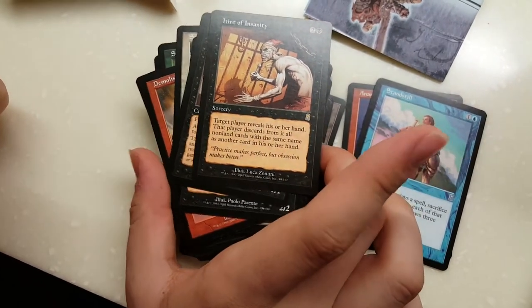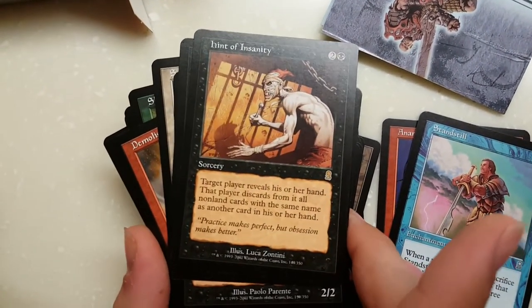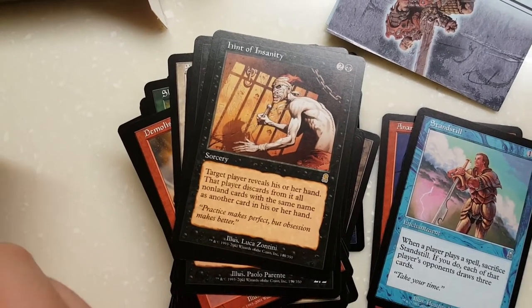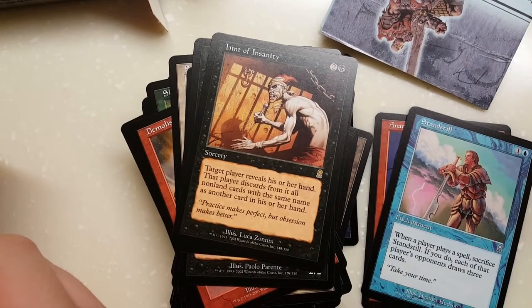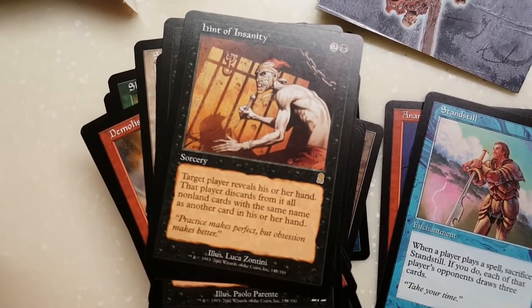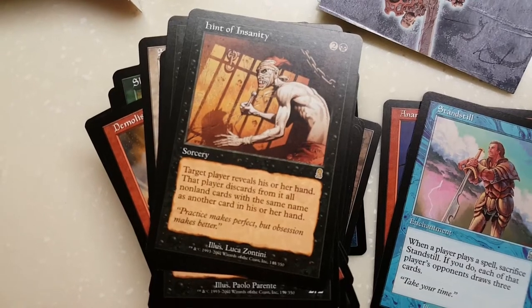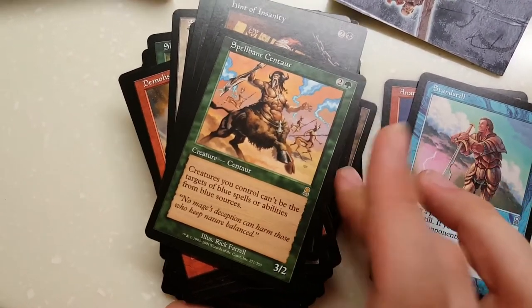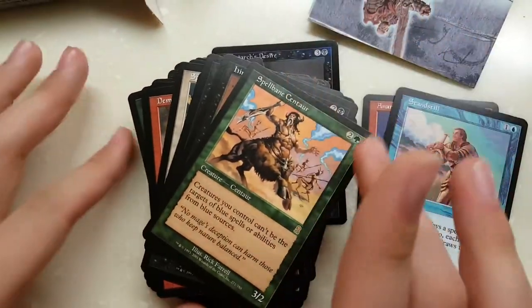Hint of Insanity: target player reveals their hand, then discard all non-land cards with the same name as another card in their hand. Not really good for EDH, but potential legacy play I guess, depending. And finally Spellbane Centaur — 3 mana for a 3/2, technically almost a grey ogre in Blue.